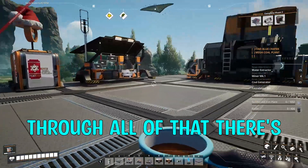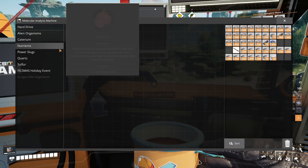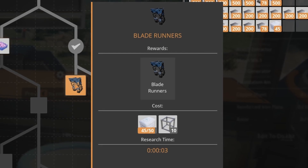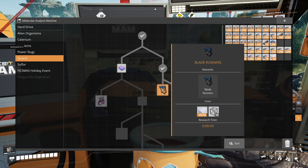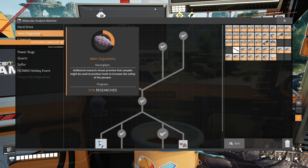Before we go through all of that there are a couple of things I want to do in preparation. I want to head over to the MAM and go into quartz. I want to unlock the blade runners, but I'm just five silica away from researching them. Hopefully en route to the coal plant location we'll come across them, so we shouldn't be far off getting that done.